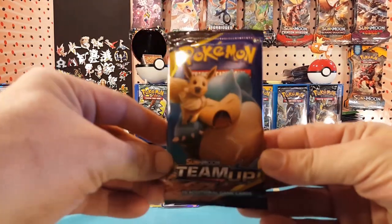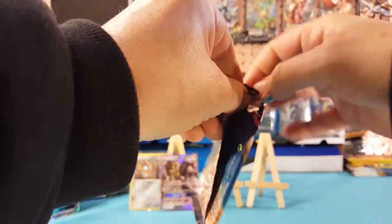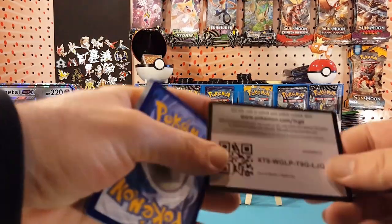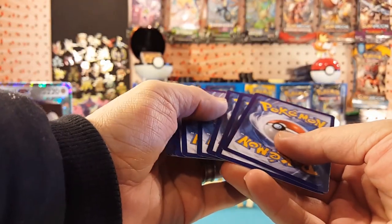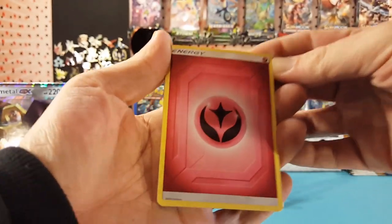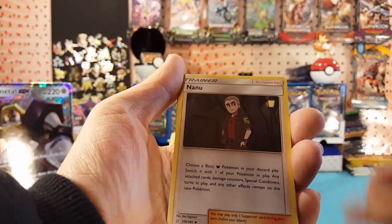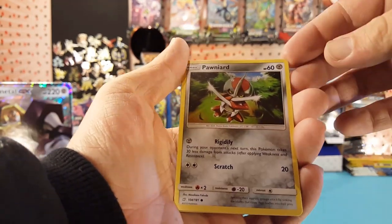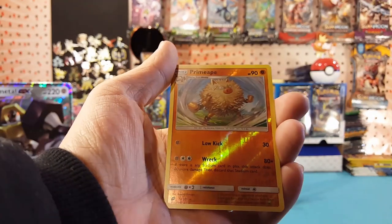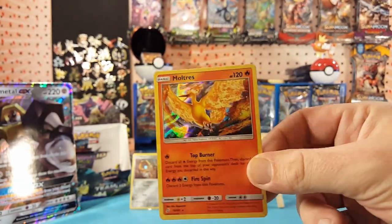On to the last two packs, which are Team Up. I have to say I'm really enjoying the Team Up set — we're almost through the booster box. We got a Team Up code card. We pulled Fairy Energy, Rapidash, Eevee, Nanu, Grimer, Pidgey, Dratini, Poipole, Alolan Grimer — Primarina is the reverse holo and a Holo Moltres is our rare. Very nice!